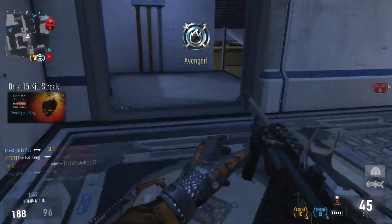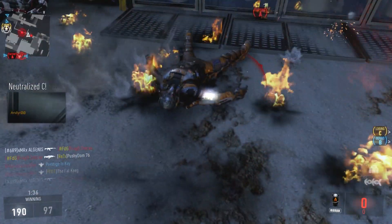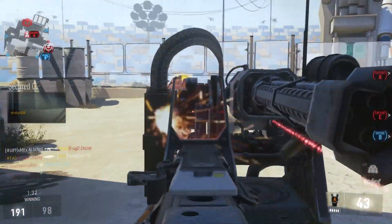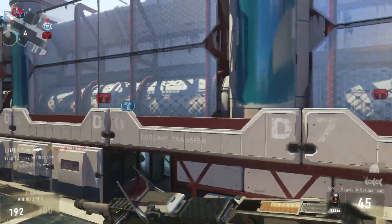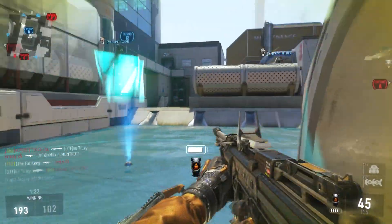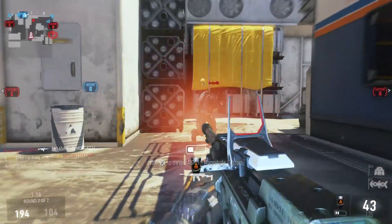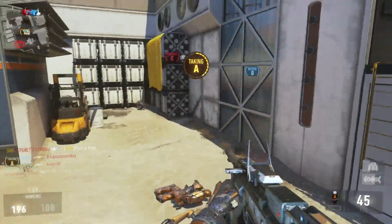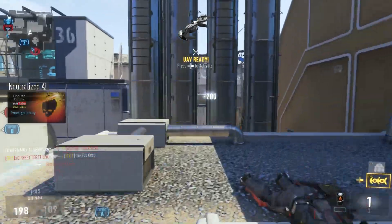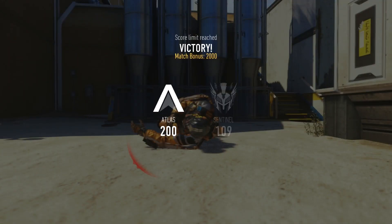You're going to be getting the Orbital Care Package over and over again. And with the care package, you're still going to get a randomized scorestreak every single time — missile strikes, Goliaths, Paladins, Warbirds. Worst case scenario is you get a recon drone. You don't have to call it in right away — you can let it sit in your inventory, build up streaks over time, and call them all in at once if you want. Just remember, you're leaving behind a hollowed shell of a scorestreak — a bomb. Putting it in high-traffic doorways is best, because you can't jump over a care package; you have to take it or go around.